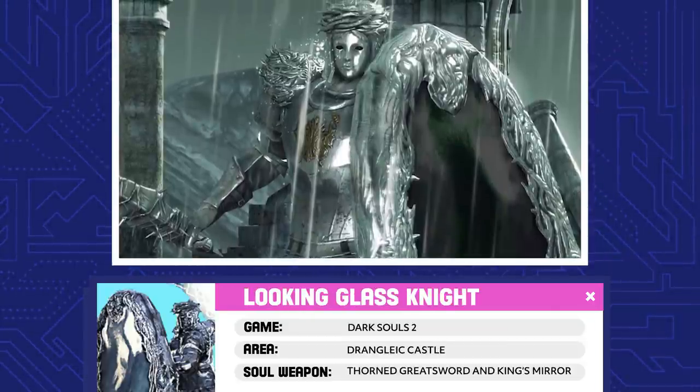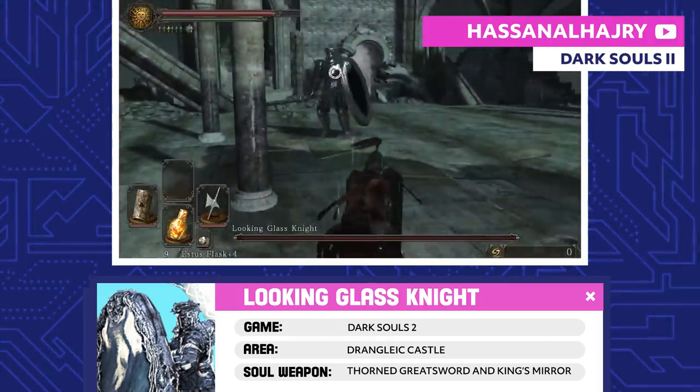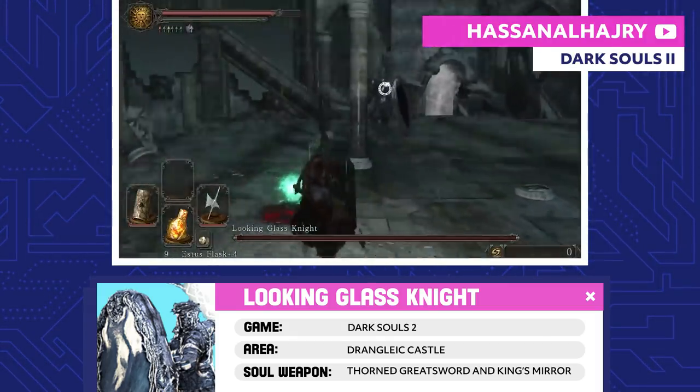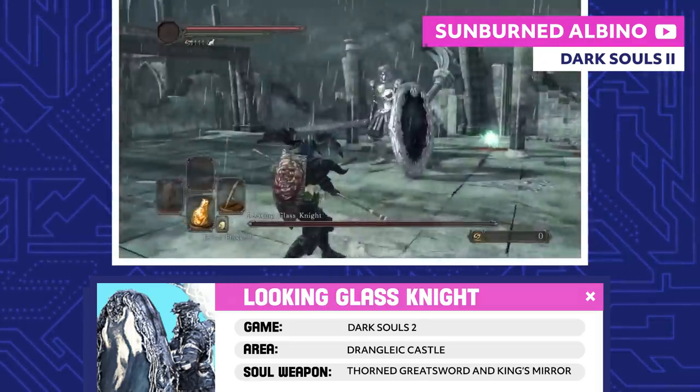Looking Glass Knight. When King Vendrick and his kingdom were still around, the Looking Glass Knight was his loyal lieutenant. He would test any warrior looking to serve Vendrick. Now that the King's gone into hiding, the Looking Glass Knight stands guard as the first line of defense.